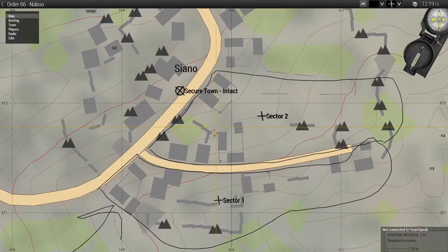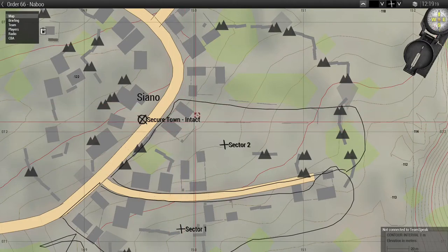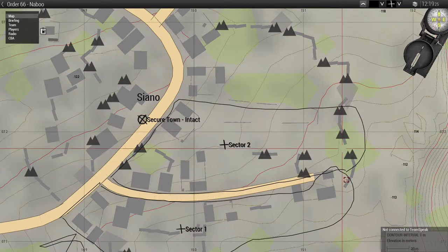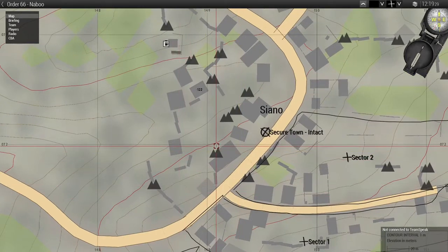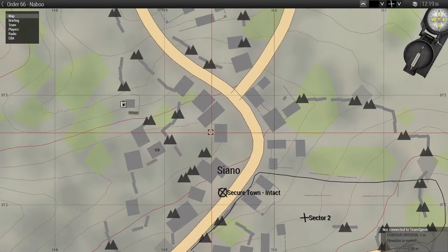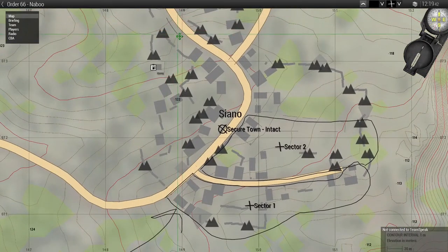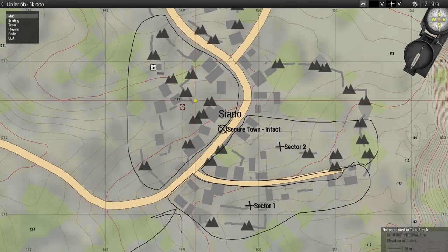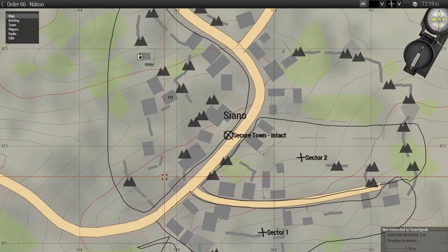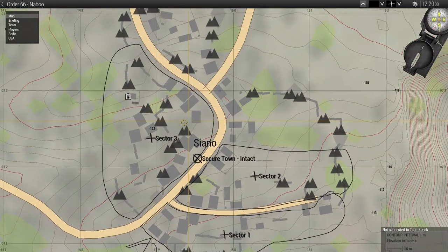Sector two is easily identifiable: from this corner of the road up to the double building with the courtyard, and all the way east to that fence or wall line. Then sector three — there's a wall with rocks and a combined double building, so it's a tougher area. Sector three will be a large sector covering everything on the west side of the road in Siena.